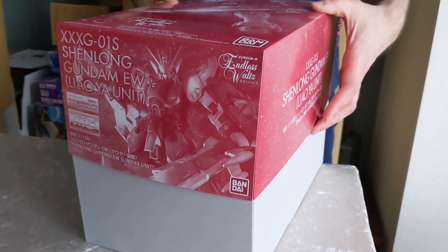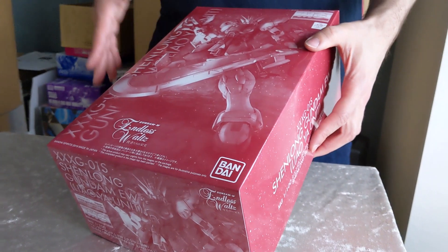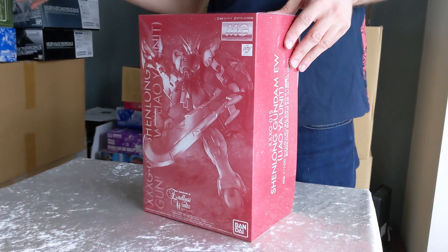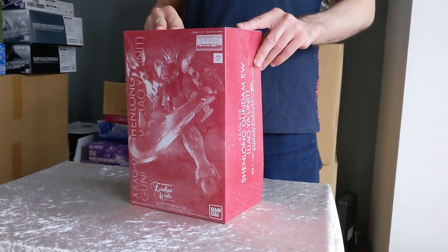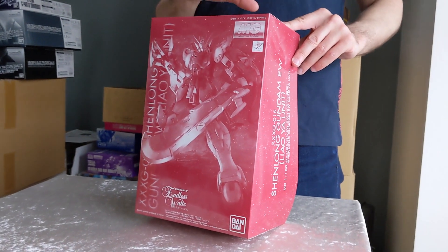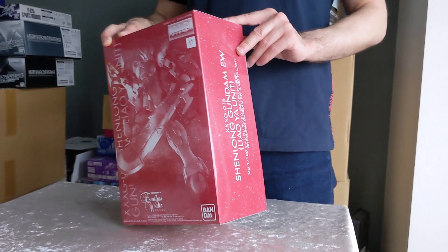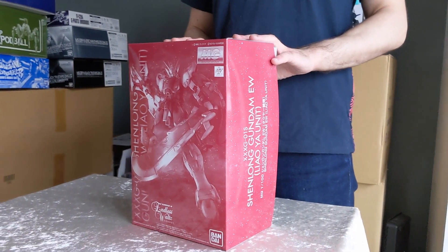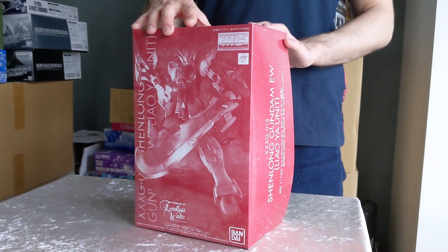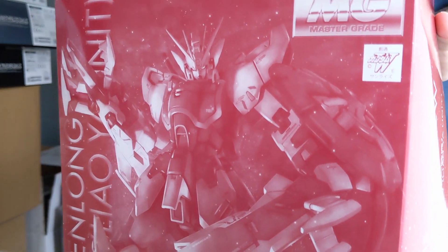Going forward I'm going to have to assume Bluefin will carry mostly Gundam Wing kits. The Maganac kits releasing alongside the Tallgeese III are not available through them, and it's difficult to know if they will be. If you're outside the US and looking for the Shenlong, I have that available — though I'm always going to cut back on ordering numbers on Wing kits, so it helps to pre-order ahead of time.